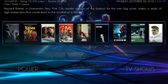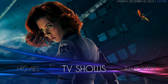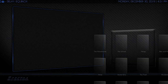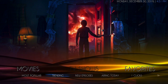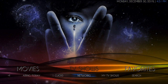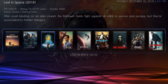If you click up, you will find the hidden widgets for trending movies. Then next you have your TV shows, which also opens to the extended info mod. Your submenu has most popular, trending, new episodes, airing today, one clicks, networks, my TV shows, and search. If you click up here, you will get your hidden widgets for the trending TV.